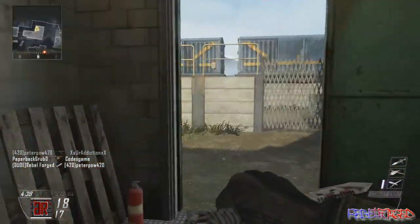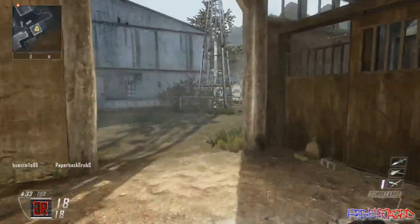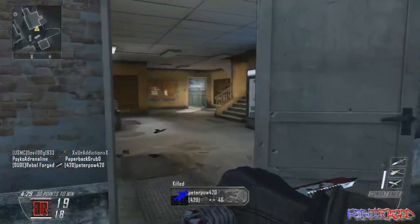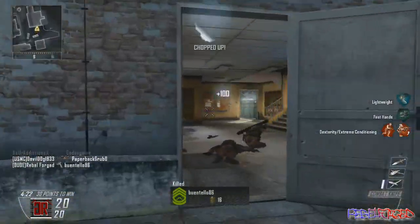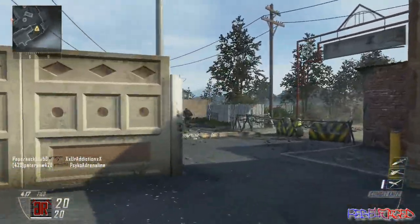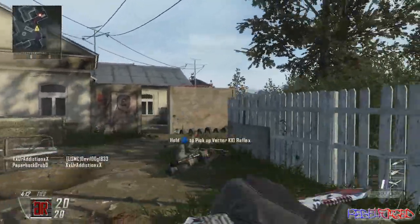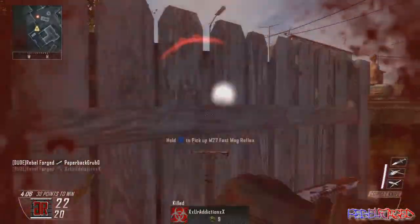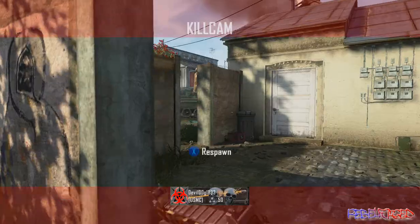I've been playing with the crossbow so much and there are still a lot of guns I haven't used. I prefer this style — SMGs and assault rifles are great weapons but for me it gets kind of boring and I don't have as much fun. I find when you use a combat axe it takes a lot more skill. You have to account for the lob and aim in front of your enemies to hit them when they're moving, so I like that challenge.